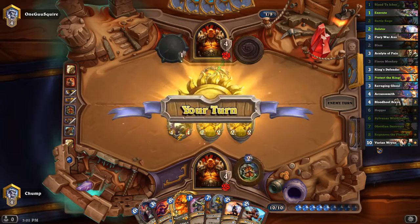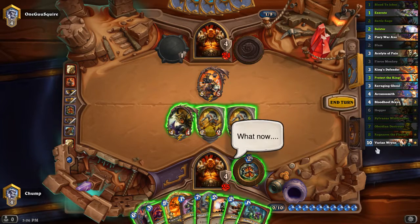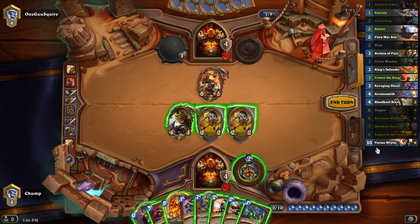I don't have a good way to proc Execute. Oh, just kidding, I drew a pretty good way to proc Execute. Maybe I hold the Execute and just go Blood to Ichor, Bolster, maybe? I mean, he has two Brawls in his deck, so it's not like I'm ever really gonna get some sick Bolster turn. Just gonna die. Getting plus four, plus four out of the Bolster might be good enough.